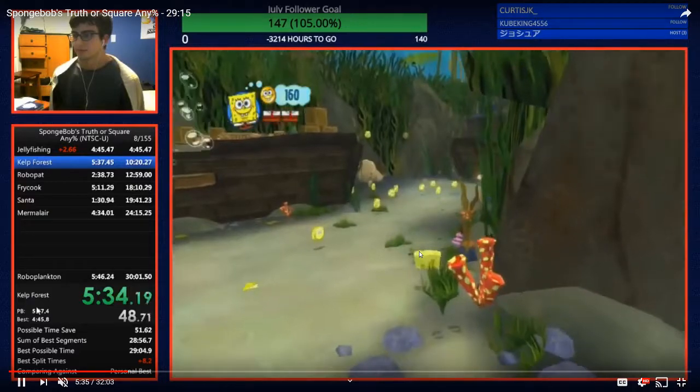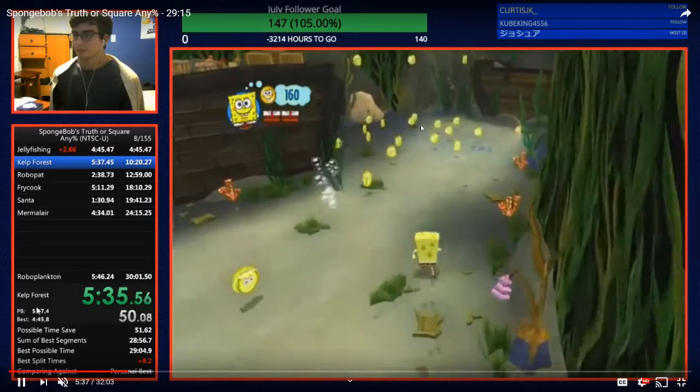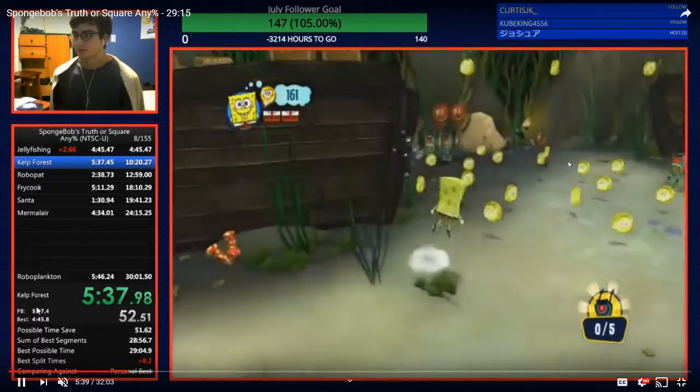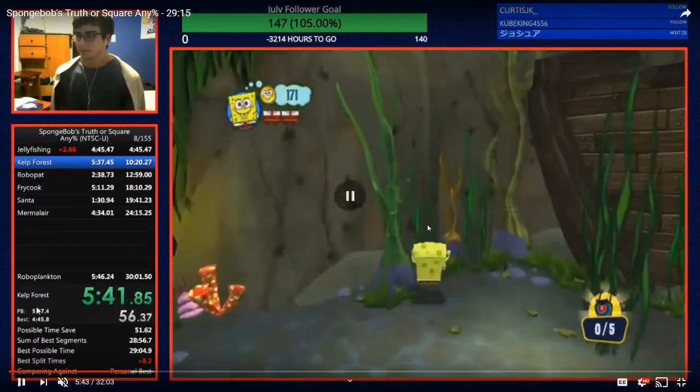At first, I walk towards this coin right here. I actually don't know what these are called, I just call them Spongebob coins or whatever. So I do a straight shot towards that one until it initiates the cutscene. Then I cancel out of the cutscene and then do a straight shot right over to this rock over here. Then I stop right next to this rock.